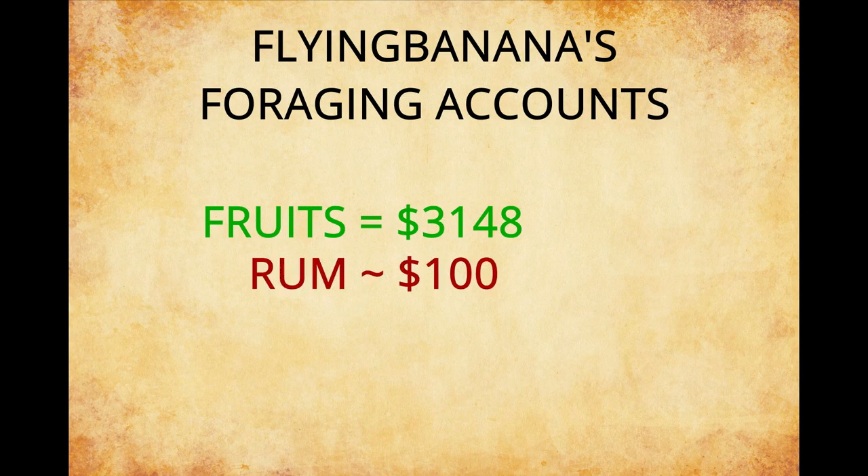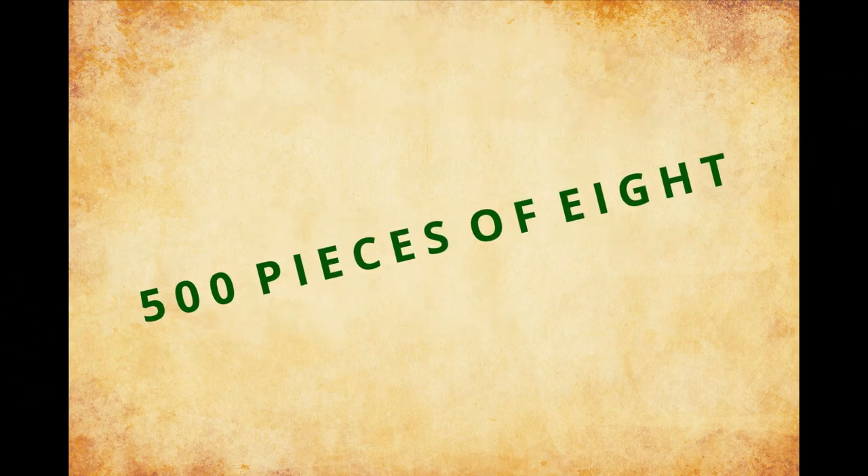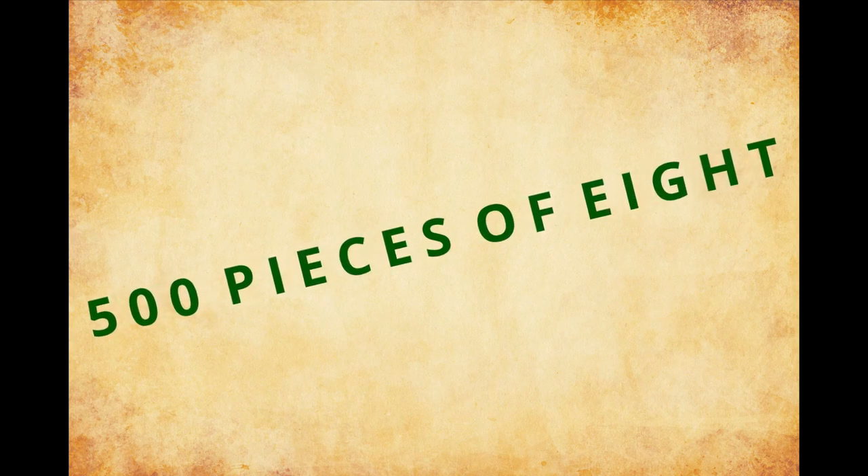Supplies were again about 100 pieces of eight, and we used 106 hours of labour, which is equal to about 2,540 pieces of eight. What does all of that mean? We just made over 500 pieces of eight. Not bad for a few hours work. Actually, it is.